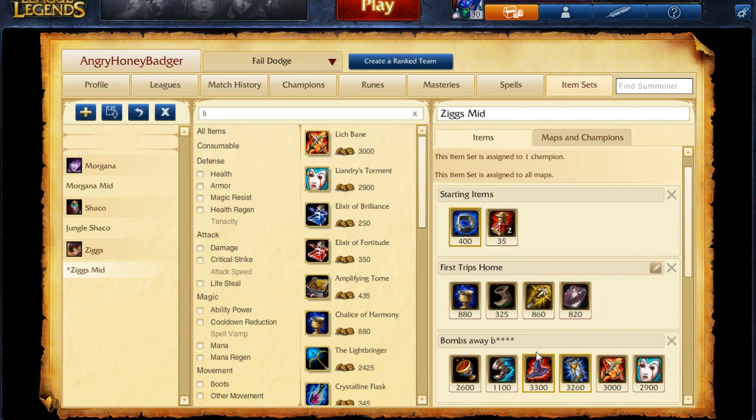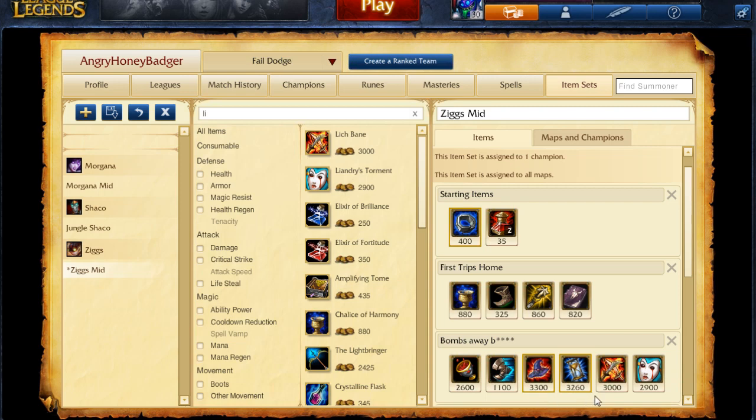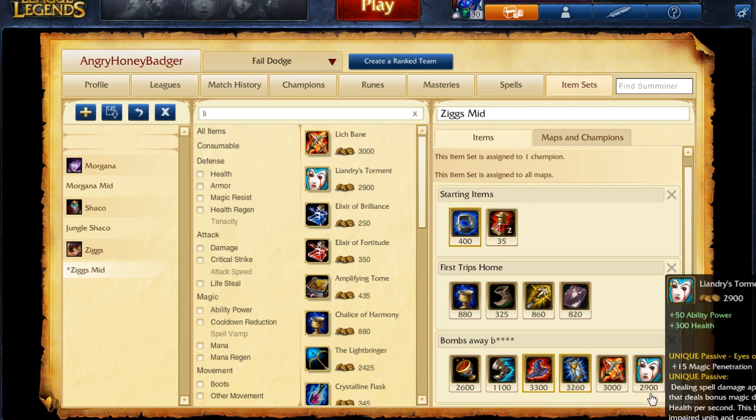Your full build may look something like this: you might have Athene's Unholy Grail, your Magic Penetration Boots, a Rabadon's Deathcap, a Zhonya's Hourglass, a Lich Bane, and then a Liandry's Torment.